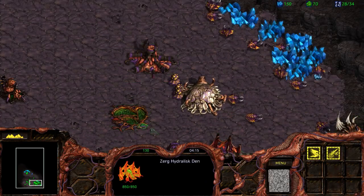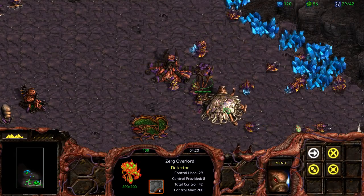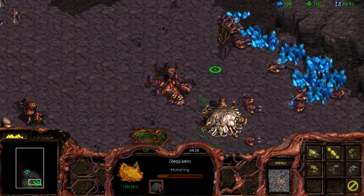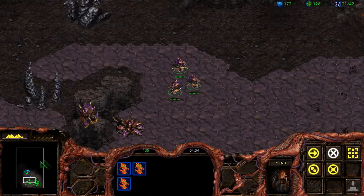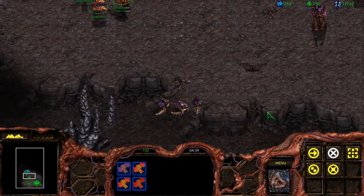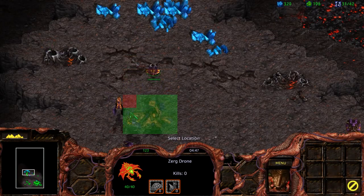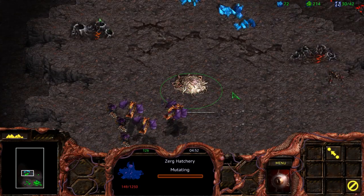We can start getting our Lair and some upgrades. We will be using a mixture of Zerglings, Hydralisks, and Mutalisks for this level. The Zerglings to be cannon fodder and also to help with damage. The Mutalisks to do as much harassment and damage to soften up the Terran. And then finally the Hydralisks to do the bulk of the damage for us, because they are definitely more durable than the Mutalisks, even though it doesn't seem like it, and they also deal a ton of damage.